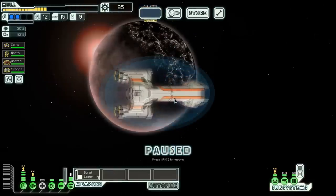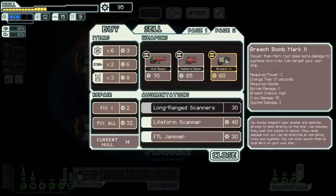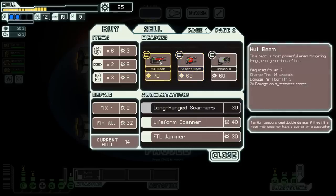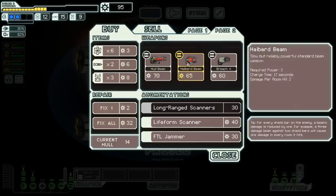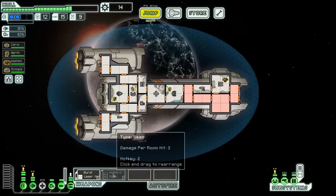90 scrap is reasonable to buy something pretty good. The store has drone control, cloaking, clone bay, drones, and weapons including the halberd beam — which is actually really strong, but it does require a lot of power. If there are no shields, it actually does two damage per room hit, which is a lot. So this thing shreds, as long as you can pair it with a burst laser to keep their shields down. The other beam does one damage per room hit, but here's why it's still better: if the enemy has even one shield bar left, it can still pierce it. I think we have to buy this, and we're going to have to save up a lot of power. Let's also repair my ship a bit.